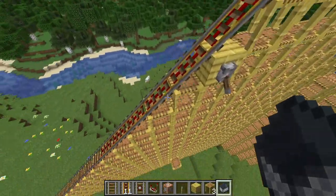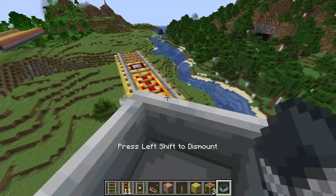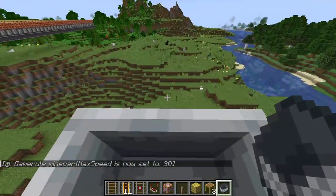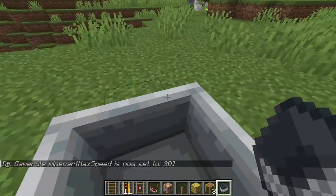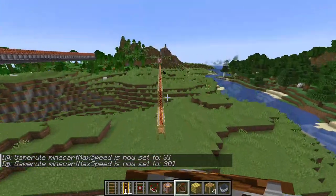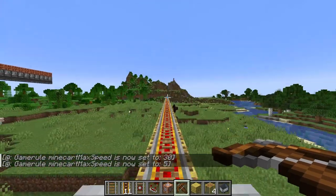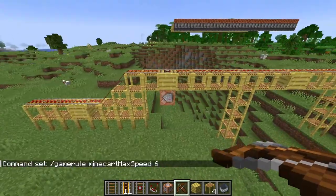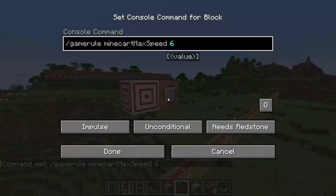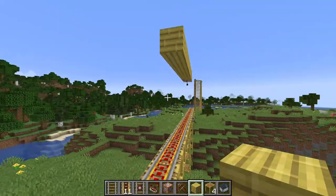Now we've got a bunch of powered rails, so it should be a lot faster. Get in the minecart and let's catch some speed. Yes! That was so cool. And I landed around here. I think it would be cool to have a part of the course where you have to shoot target blocks to gain speed — starting off at 5 speed, then 6 speed, then the next block is 7 speed.